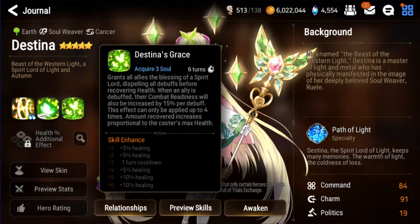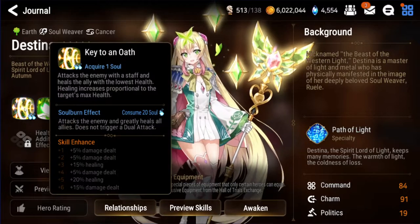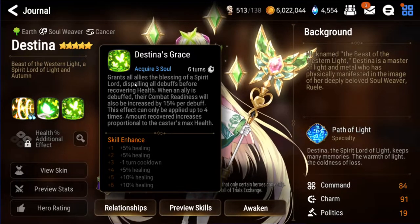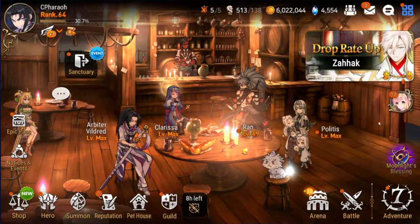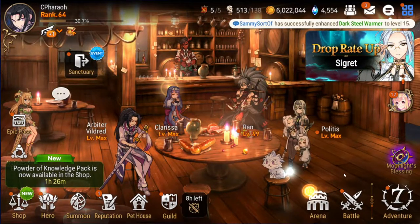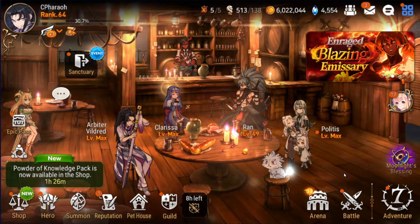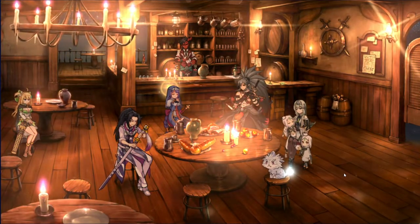Grants all allies the blessing of a spirit lord — so that's why Destina's good, she's calling on the spirit lord. Anyway, at least I got Sigret and the Cradle of Life artifact. I'm going to build her up immediately and get her into my wyvern team — it'll be way more consistent and I'll be happy.